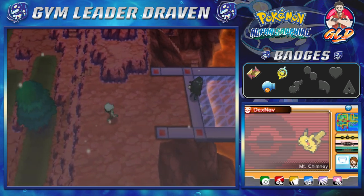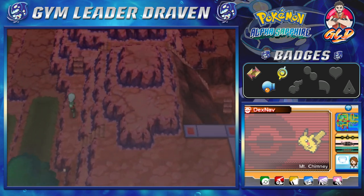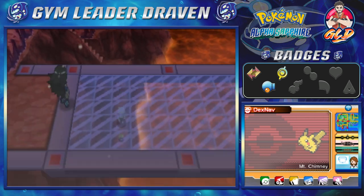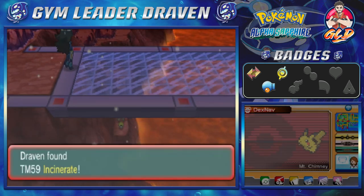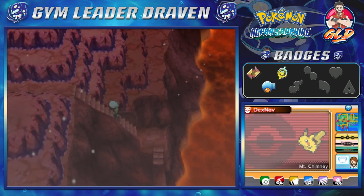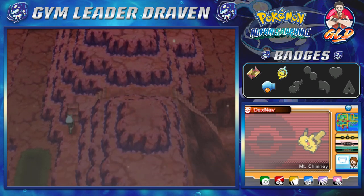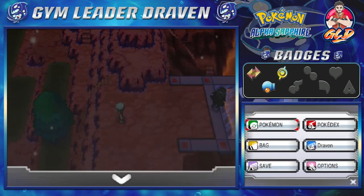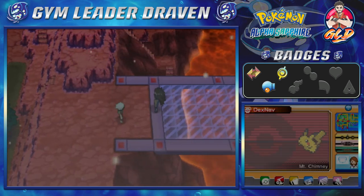As you guys can see, there is a stairway right here which we need to go to — it leads straight down to the volcano, which is pretty darn cool. We're going to be finding TM-59, Incinerate. This move has a double effect: one, it hurts you, and two, it incinerates any kind of held item that you may have.